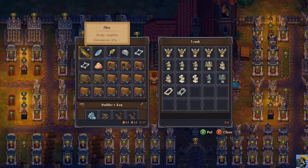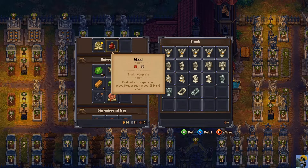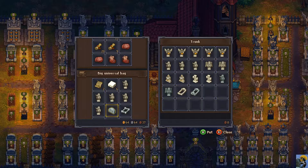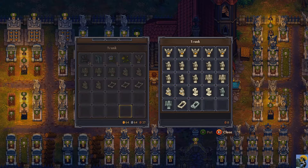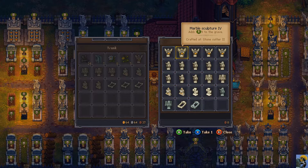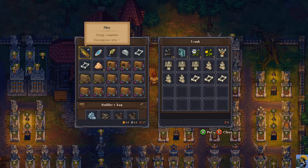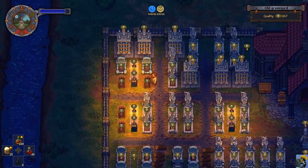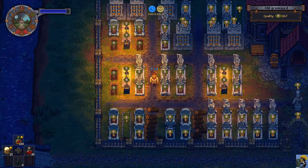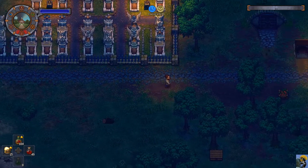I want to just drop these in and do a count. I now have in this box one, two, three, four, five, six, seven, eight - eight of the grim reapers - and then over here I have zero. So I have eight, and I know I need at least fourteen total, so I only need six more. That's pretty encouraging.